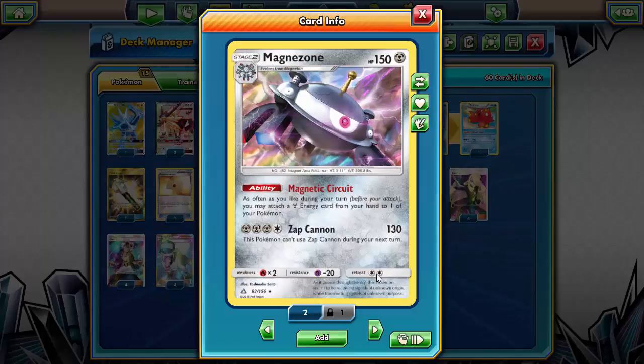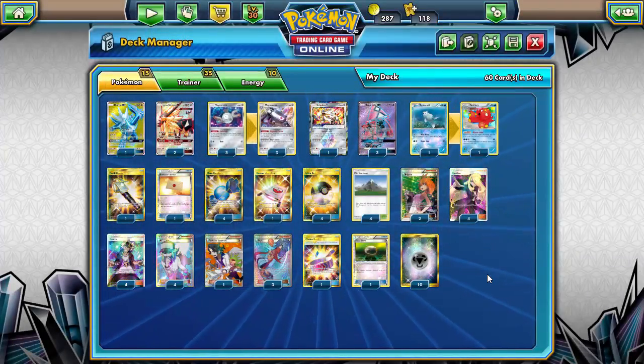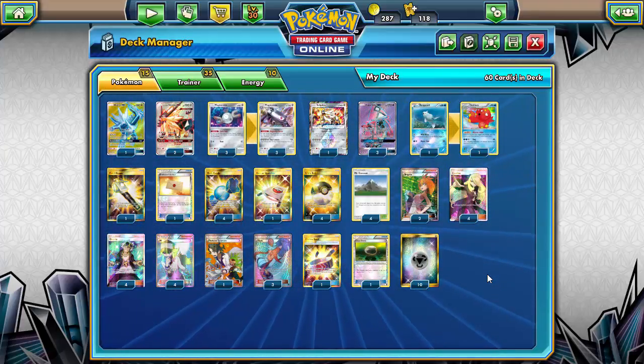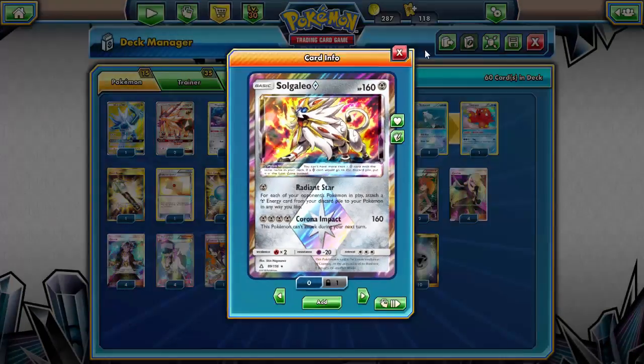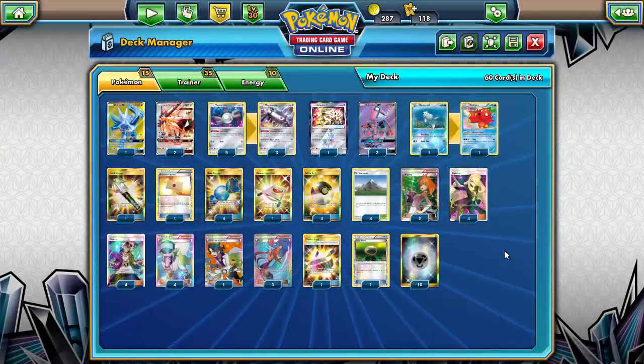Worth pointing out: Magnezone only has a two-retreat cost, which is surprisingly low. Most of the time I float stone or Guzma out of it during testing, but still — two retreat on Magnezone is pretty nuts. Being able to recur a ton of energy in one turn with Solgaleo is very strong for the deck. Also running three Tapu Lele, the absolute maximum, to maximize odds of getting Brigette on the first turn.